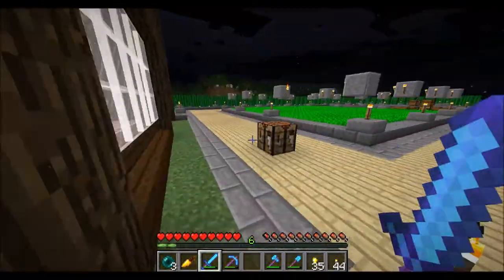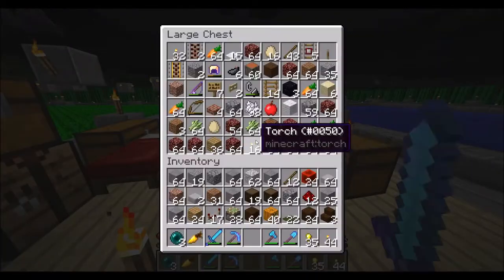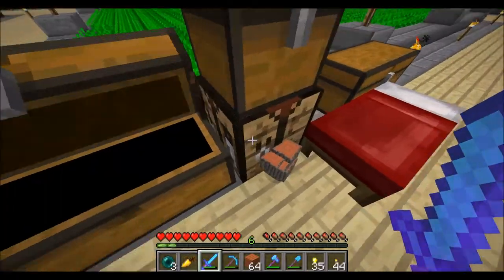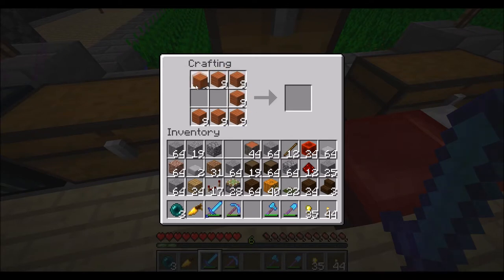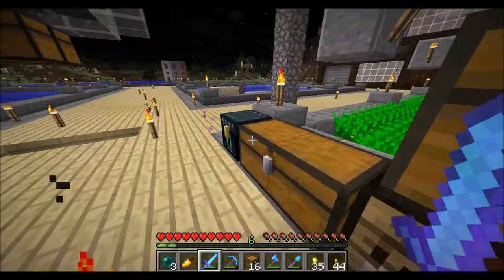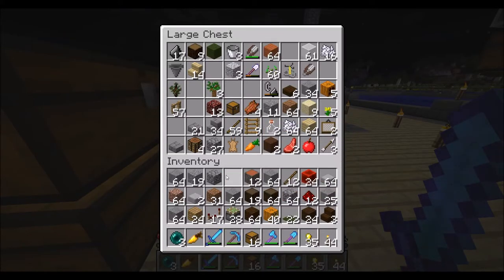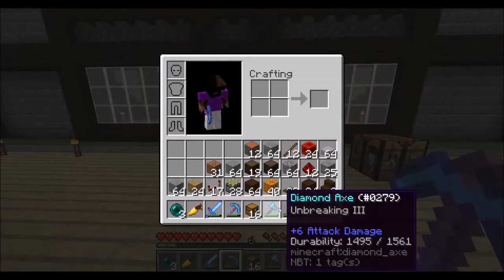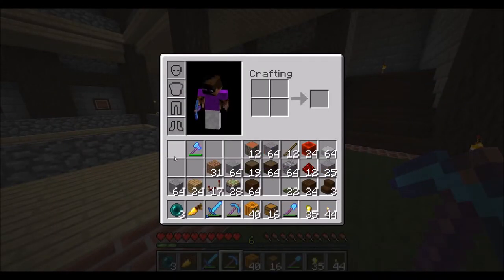I didn't even make chests — I'm kind of slacking off. I knew I was missing something. That scared me! Okay, let's put some of this stuff away — I have way too much stuff in my inventory. That should be enough chests. I have a little bit of space in here. We're gonna head back over and get at least one done. Already have the chests, so let's go.